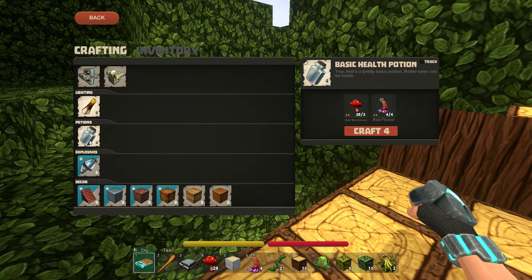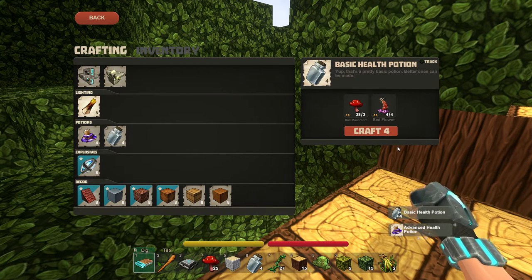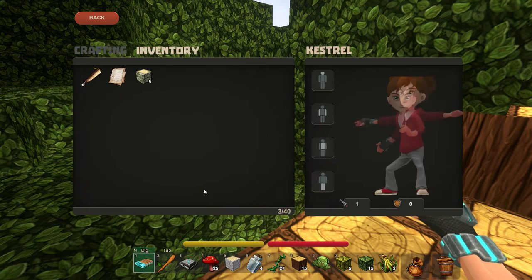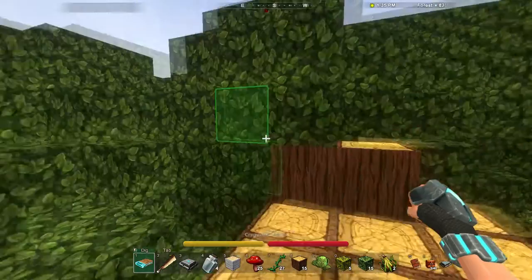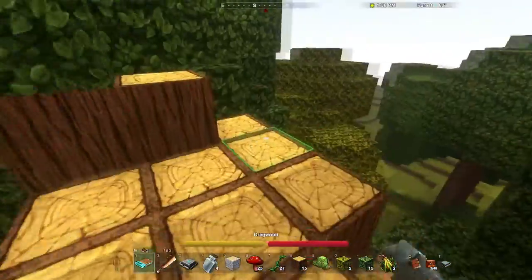I'm also going to make some potions. Wait - did I just make those with my red flowers? I did. Darn it! Here I've been talking and yammering away saying don't use those, but then I went ahead and used them anyway. Fabulous! Oh well, I guess I can always find more.